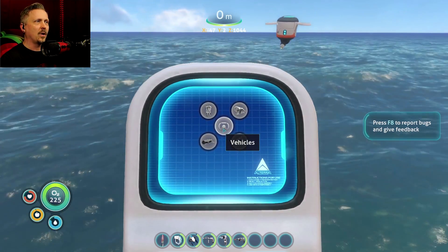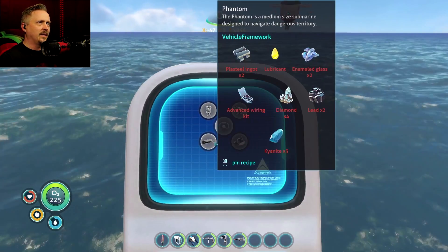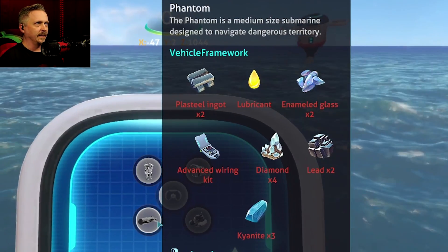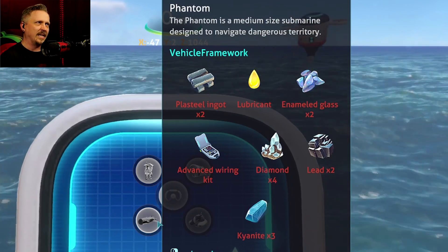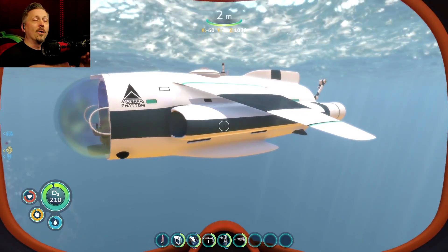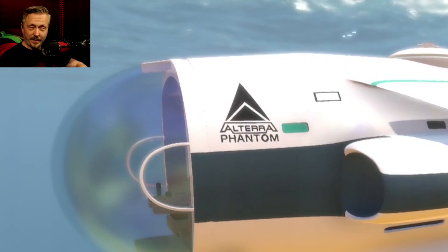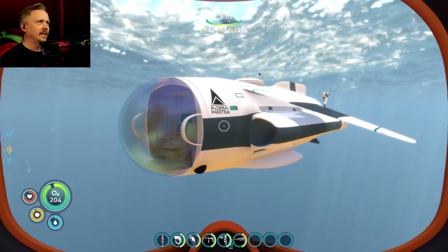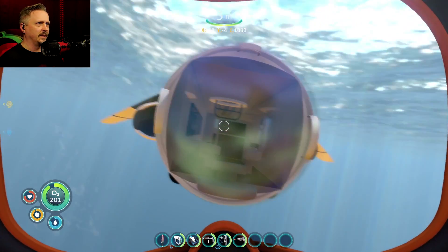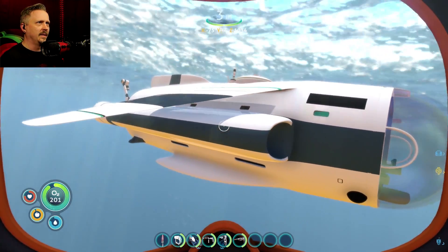Once you have them, go to your mobile vehicle bay and you'll see the Phantom — a medium-sized submarine designed to navigate dangerous territory. Here we go: the Altera Phantom, and it's got a pretty nice sleek look to it, actually fairly polished looking.